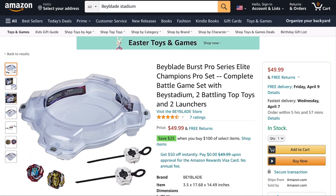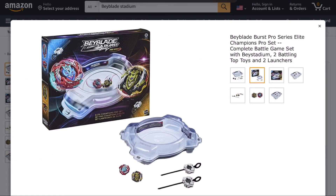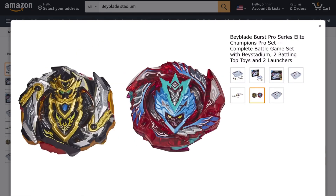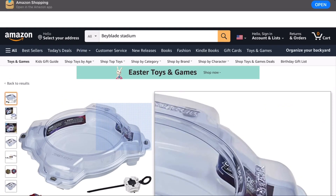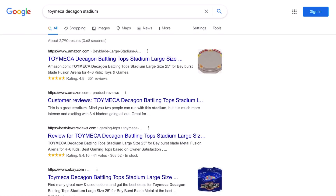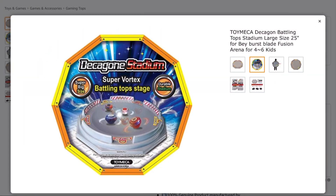You're probably noticing that a lot of these Beyblade Battle Stadiums come with two Beyblades and launchers. This is the new Beyblade Burst Pro Series Elite — it closely resembles one of the Takara Tomy Beyblade Stadiums. It comes with two Beyblades with metal in the edges, which makes it a more popular choice nowadays. Now let's look at the Toy Mecha Decagon Stadium — one of the biggest stadiums available on the market, probably popping in and out of stock on Amazon.